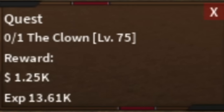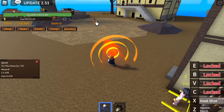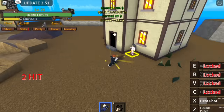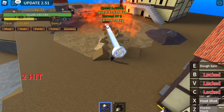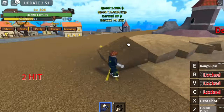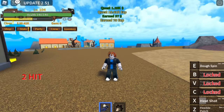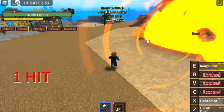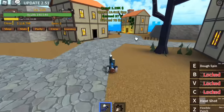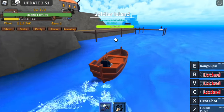For the stats again, put all your points on Power. For the Clown, just use your X skill and one Z skill — Flexible Punch — and that's it. 'GamerNom, why don't we put points in Defense or Melee?' Guys, we're not gonna do PVP right now, we're just here to grind. The goal here is to reach level 120. Every Clown kill is still equivalent to one level.